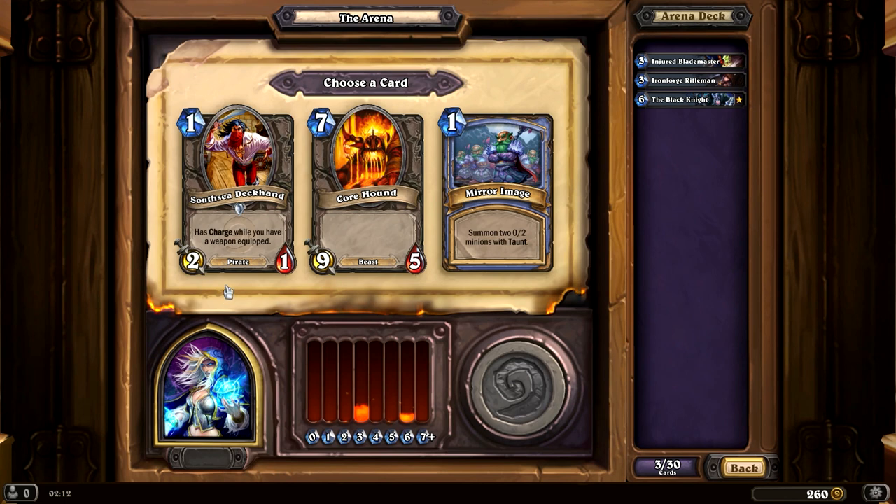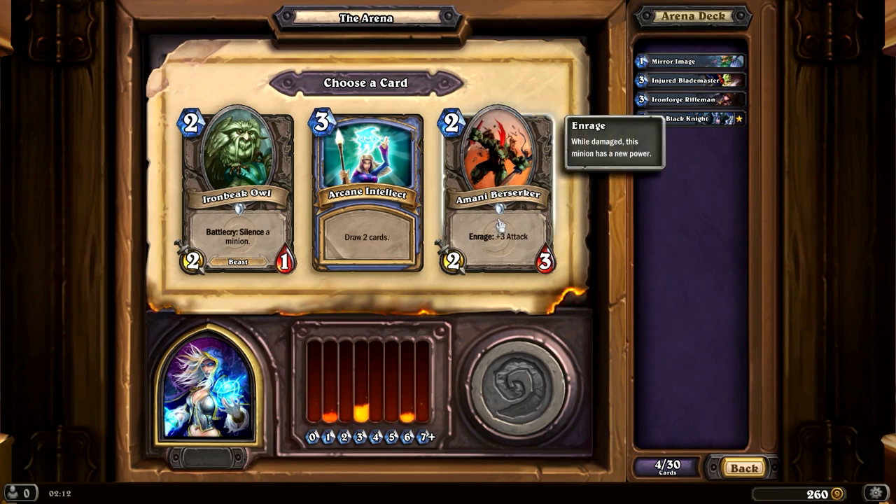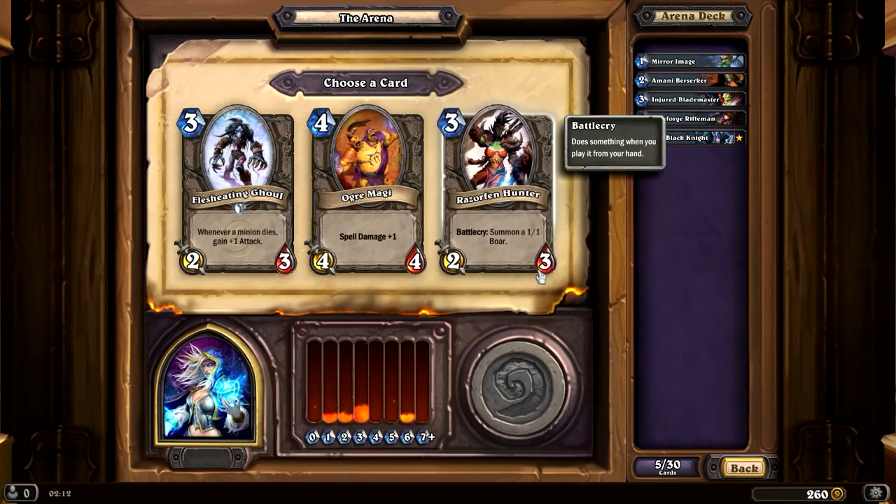South Sea Deckhand has Charge if you have a weapon. I'm going to go with Mirror Image — summon two 0/2 minions with Taunt. Next up: Arcane Intellect, an Iron Beak Owl, and Amani Berserker. This is a pretty good pick but not amazing with that. Arcane Intellect is probably good, but that's okay.